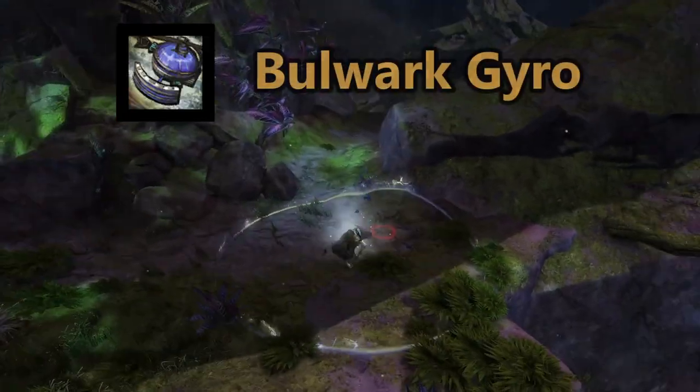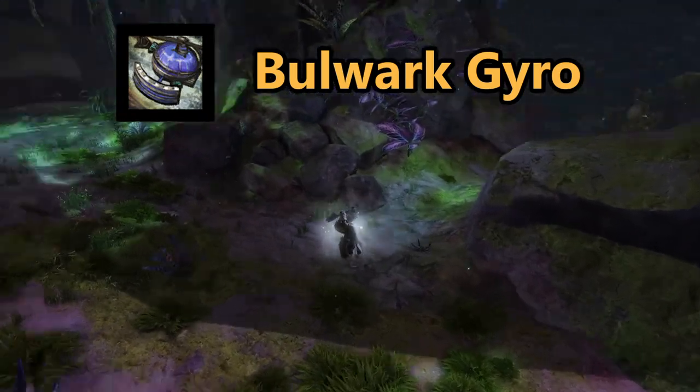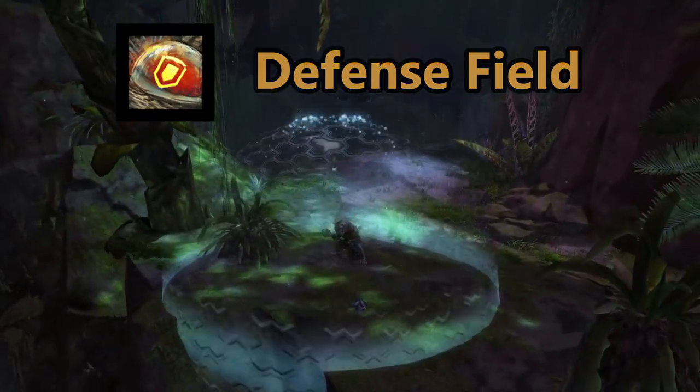The Bulwark Gyro bolsters the Scrapper and allies, gaining a massive barrier while redirecting damage done to the allies back to the Scrapper. The Tool Belt skill is Defense Field, which blocks projectiles and grants stability for the duration.